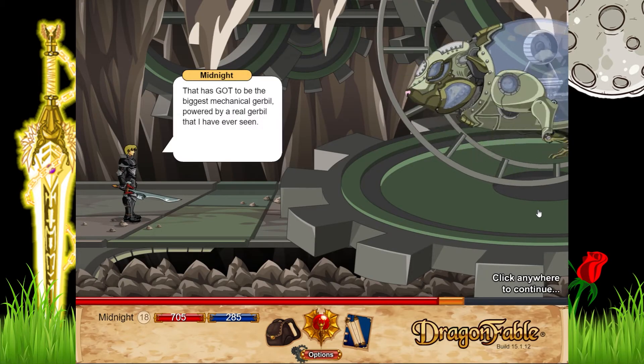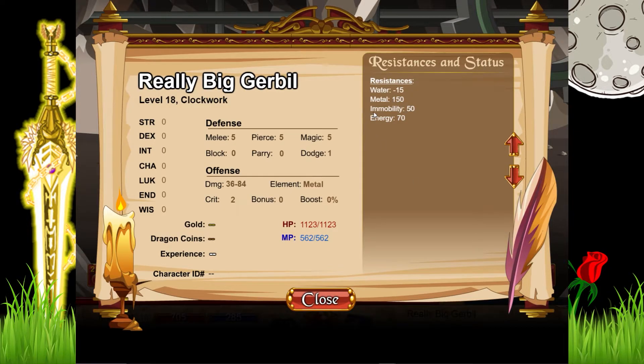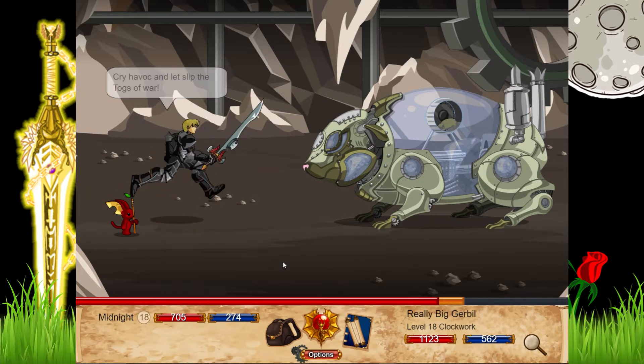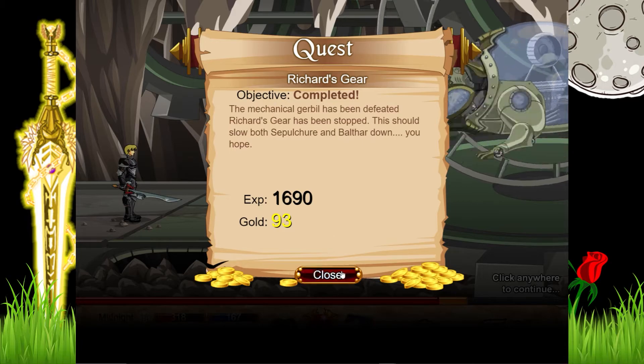We got a massive gerbil — a big gerbil. Water minus 15, metal 150, energy 70, immobility 50. It literally has the exact same stats as all the other enemies. So it's a pretty tough fight but we got him.